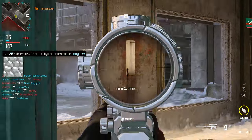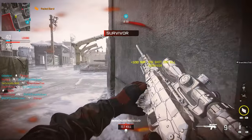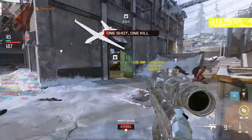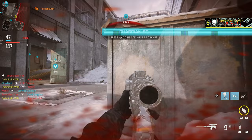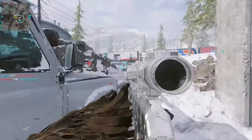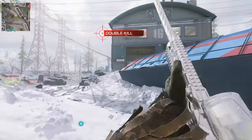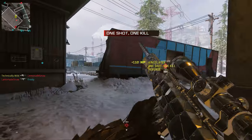For the Longbow, you have to get 25 kills while ADS and fully loaded. You have to be aimed down sight with a full magazine — it's just your magazine that needs to be full, not necessarily your full reserve ammo. Every time you shoot, you need to reload to have your magazine at full capacity. If you hit-marker an enemy or miss your shot, you have to reload between every shot. You can go to hardcore to guarantee easy kills so you don't have to worry about hit markers.